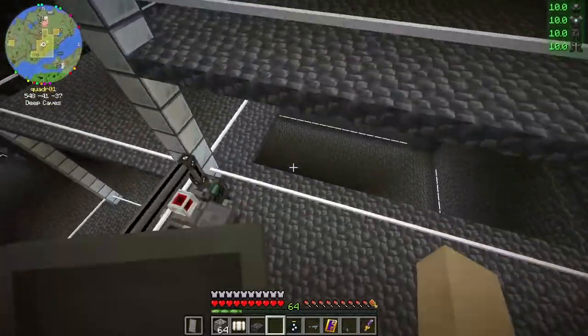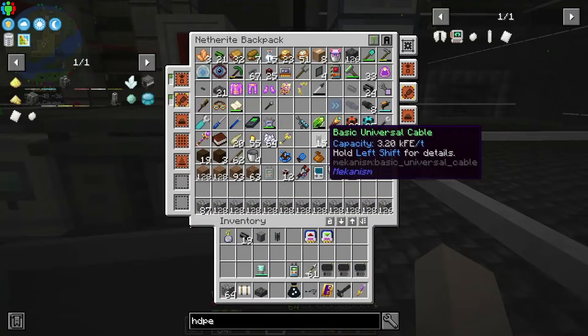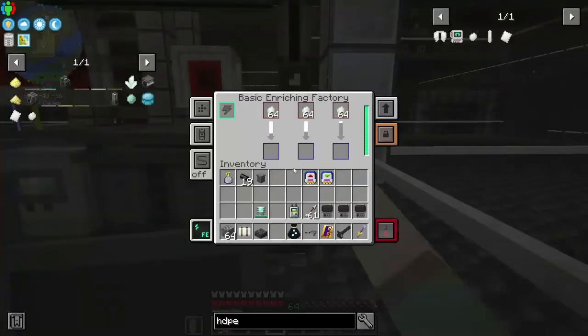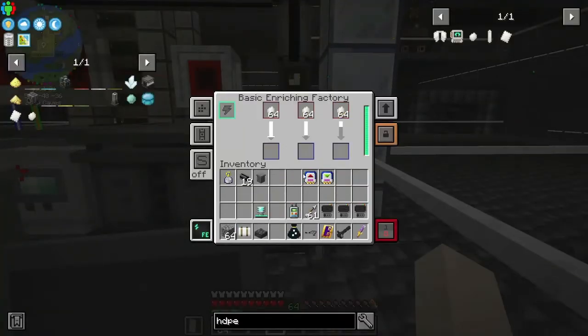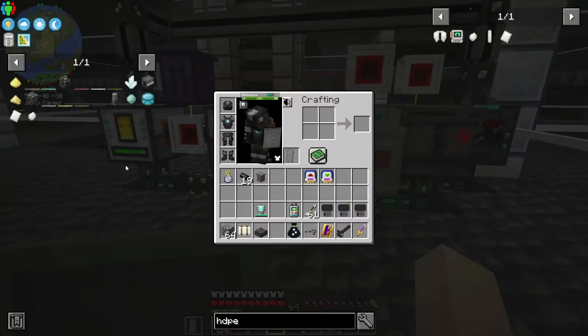The rest of them can be converted into sheets. So we just need to give him a little bit of power over here, and then he should start working. I will upgrade him in between episodes so we can move on. Now that we got our HDPE sheets, we can do a lot of things now.